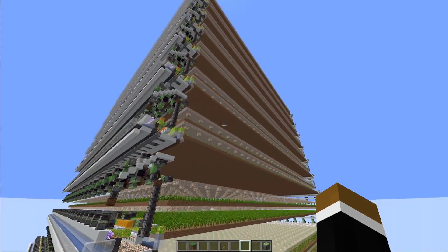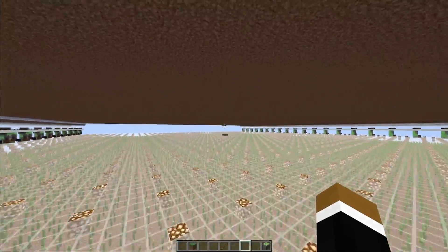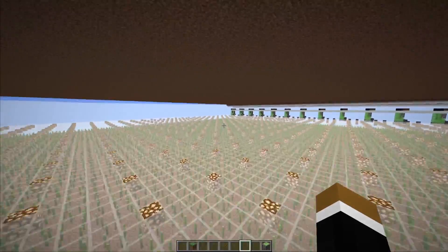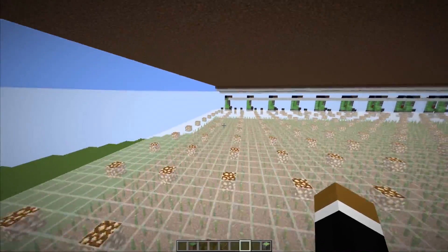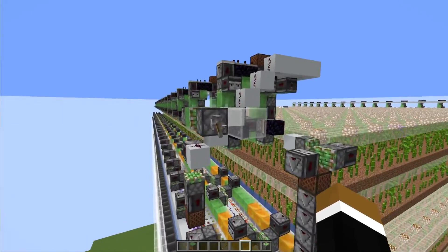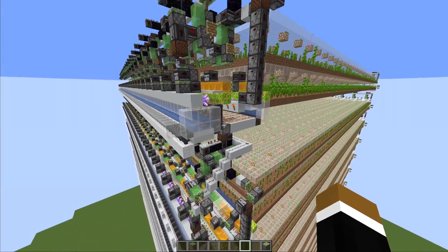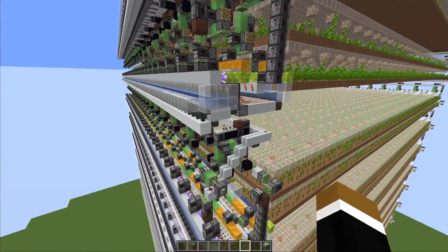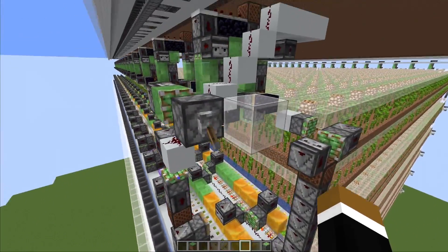I cloned the whole thing 8 more times on top of each other — now it's a super massive bamboo farm. If my computer can handle this, it's going to be 10 million items per hour, or 2.5 million planks. That's also a bit over 300,000 chests per hour. I'm turning on each module individually to spread out the lag a little bit so we don't launch all the flying machines at the same time. I could do this with redstone, but I'm just doing it manually for now.